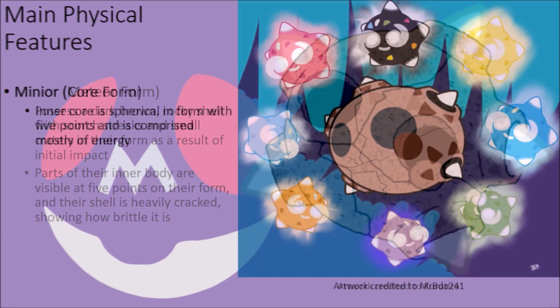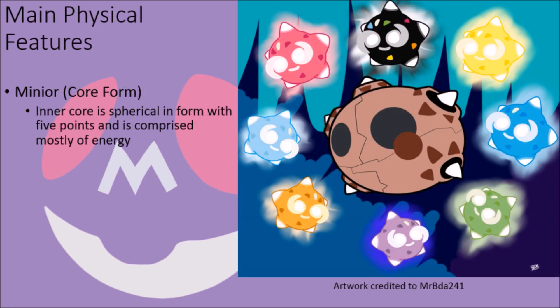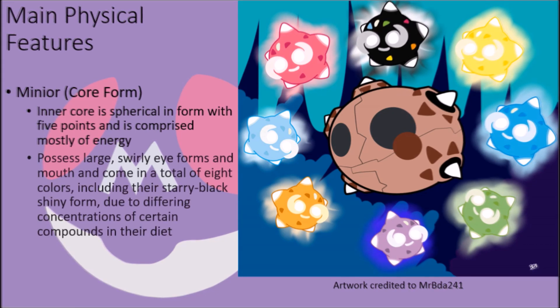When exposed in their core form, these creatures have a brilliantly colored body form that is spherical in nature with five points on their body, which is mostly made out of energy. They have two large swirly eyes and a thin mouth that marks their abnormal form, and the body comes in a total of eight different colors, including their starry black shiny form, the different colors arising as a consequence of them eating different concentrations of different compounds.